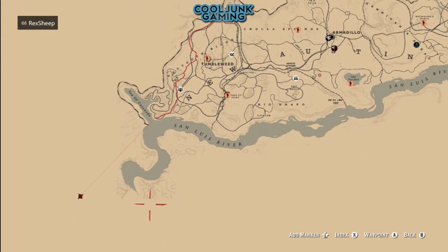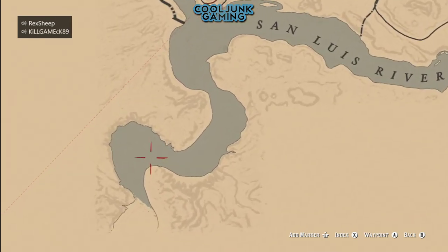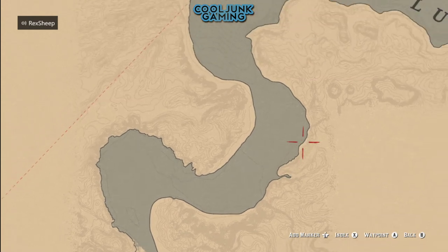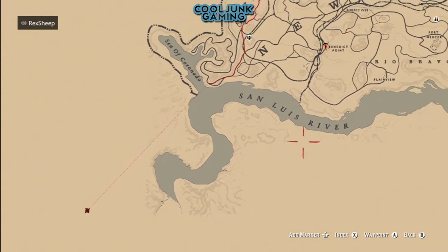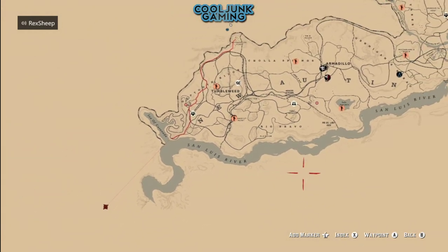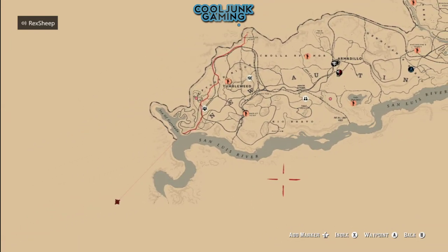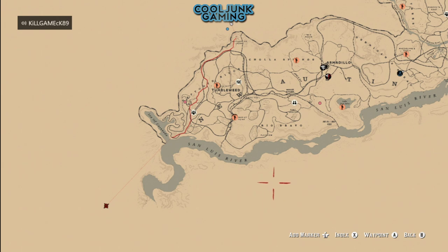We're going to come down, follow the shoreline a little ways, just into Mexico. Then we'll go into Mexico a little bit and then back off the map — and it's a straight shot to Guarma. I can't place the waypoint exactly where I want right now but I'll do that later.